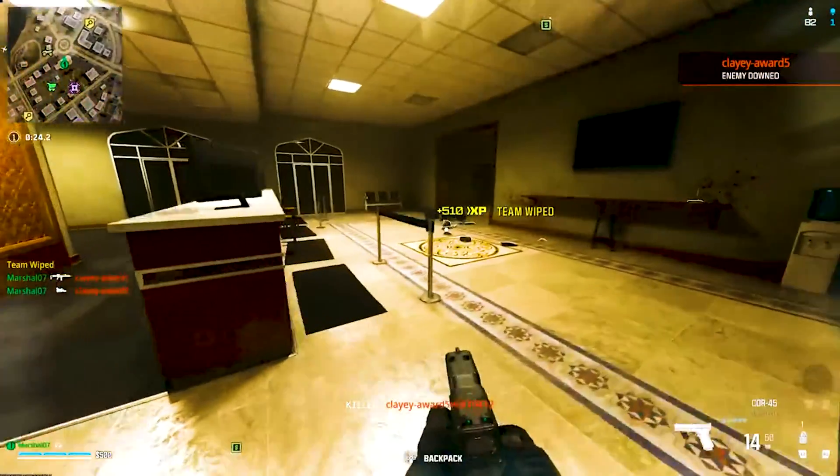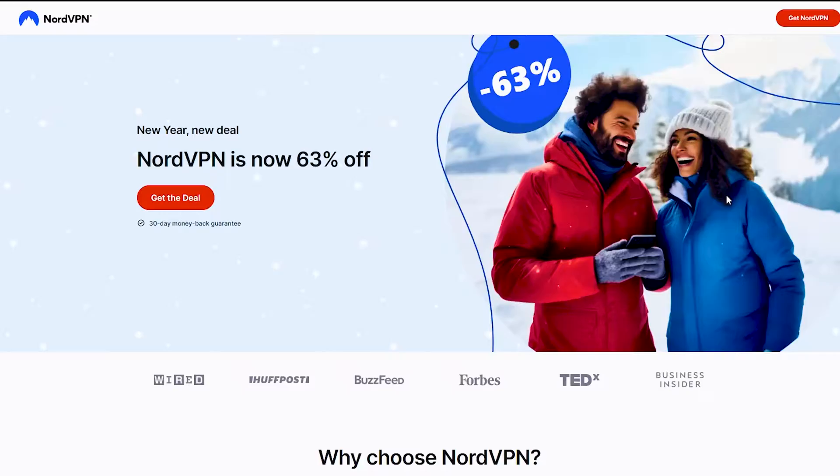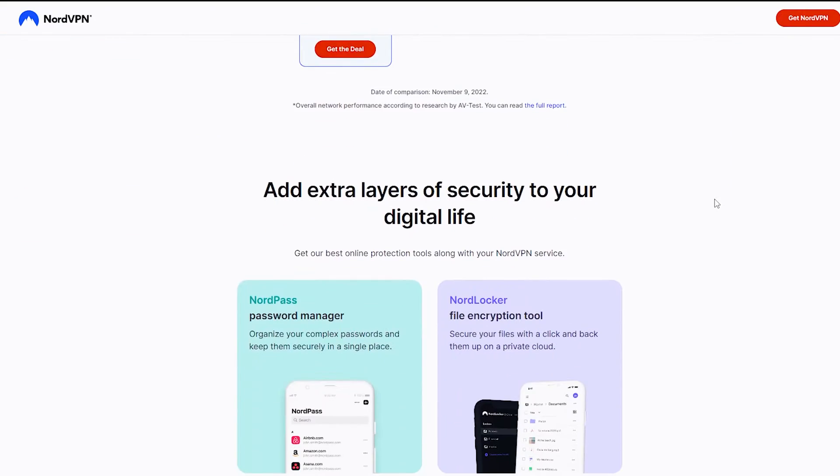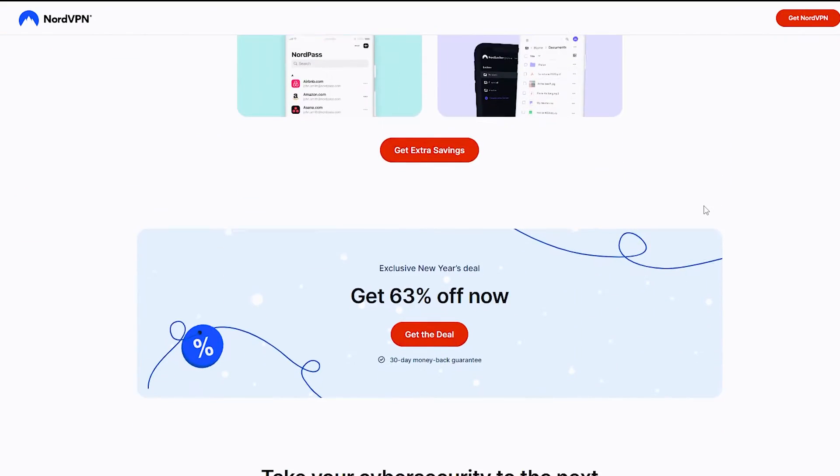If Warzone 3 isn't working after trying various methods, consider switching to a premium VPN with speedy servers in multiple locations, like NordVPN, for better connection speed.